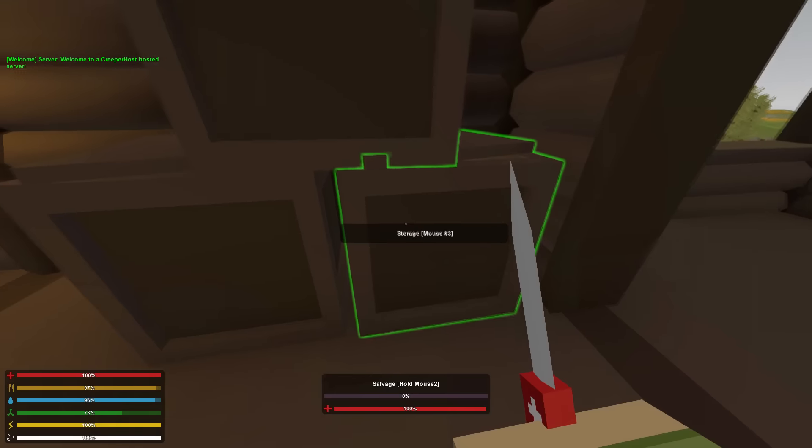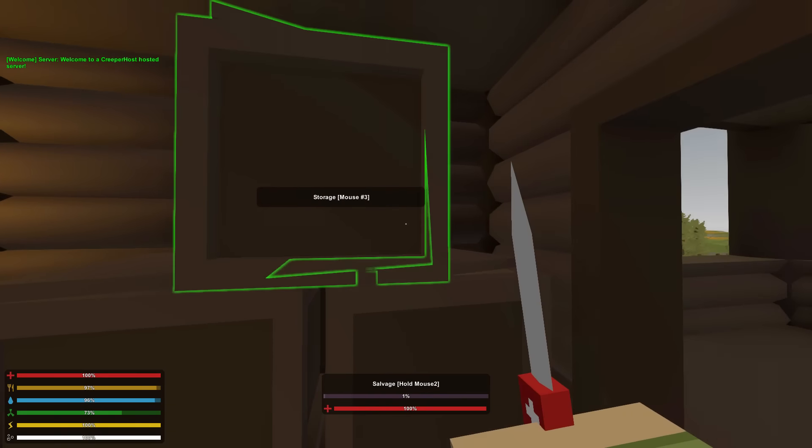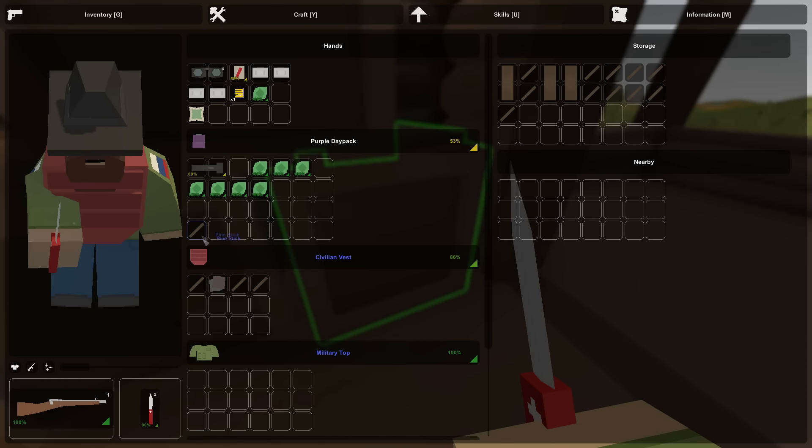I've got a bunch of stuff on me that I need to put away. I believe I can control right-click — yeah, there we go — and it'll throw it all into the inventory. So let's get rid of all these sticks and junk that we don't need right now, and we'll throw the scrap metal in there too.